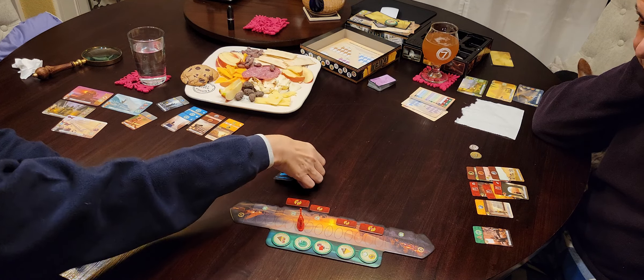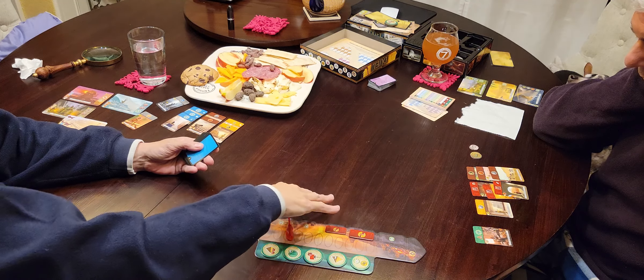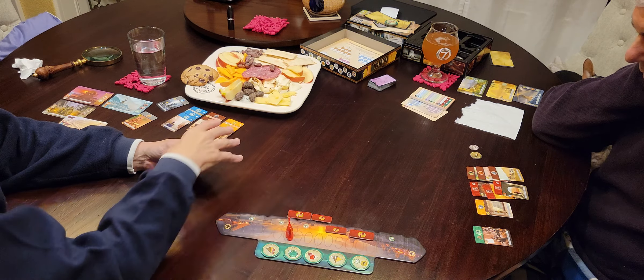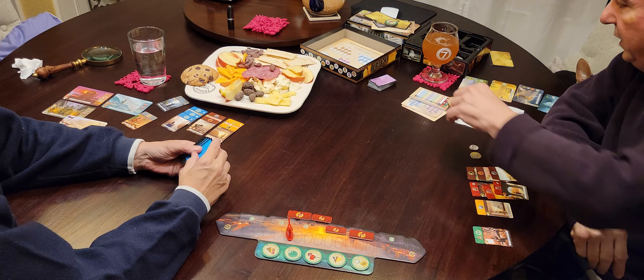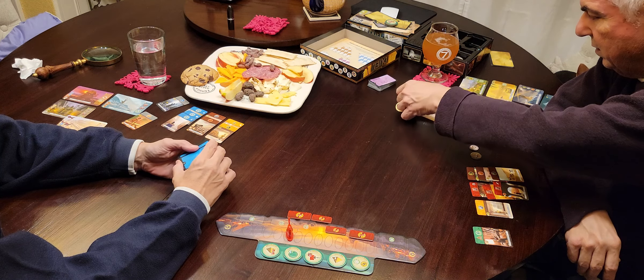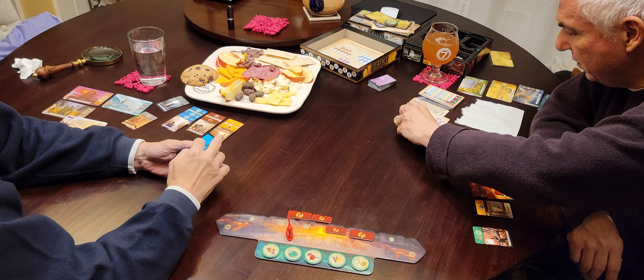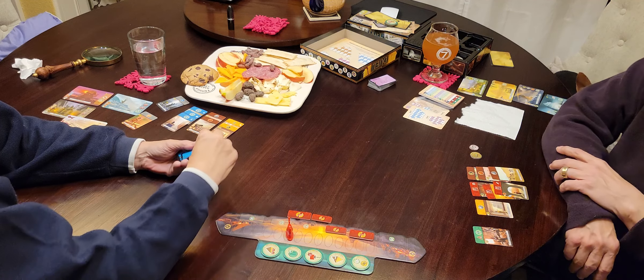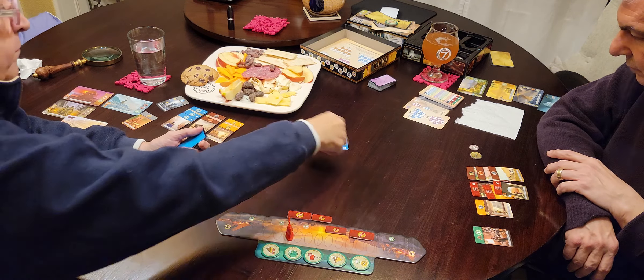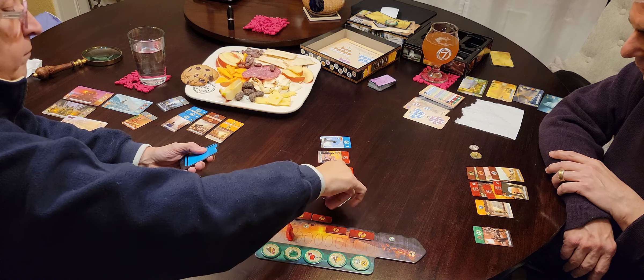Sometimes you fall into things because the cards are available to you. What's the setup? The setup is six up — wait, seven up. That's seven cards face-up, not a request for a soda.